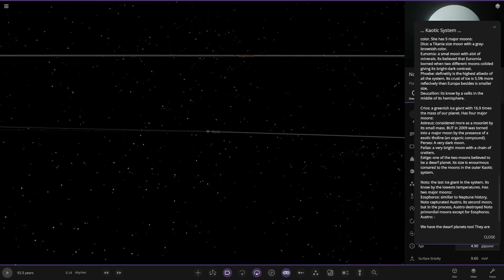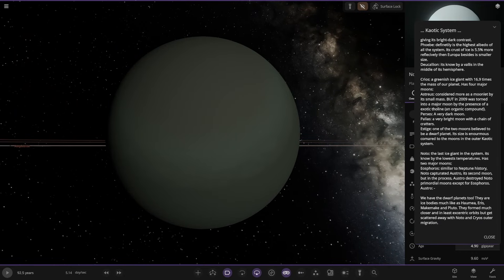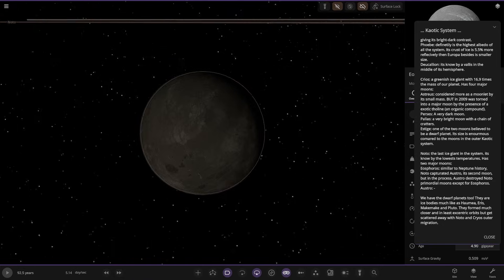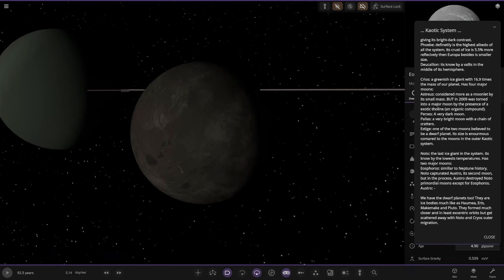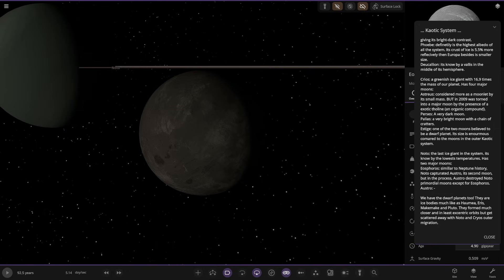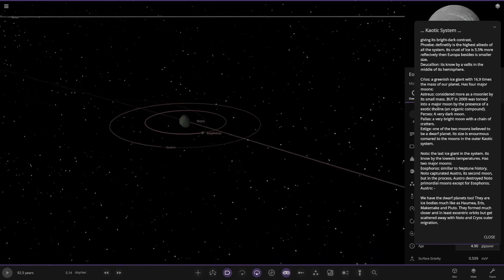Noto — the last ice giant in the system, known for the lowest temperatures, with two major moons. Again, these are very realistic looking planets — I'm not complaining, but they do need a bit more customization as they all look quite stock. Similar to Neptune's history, Noto captured a second moon, destroying all previous moons except for Espinosa and Astral.